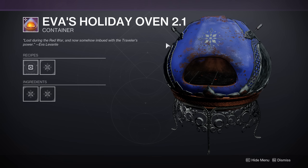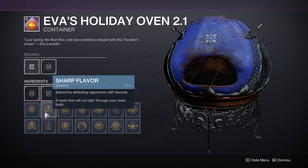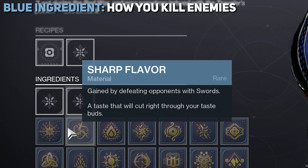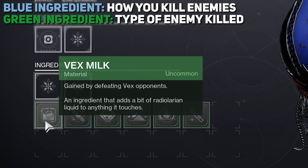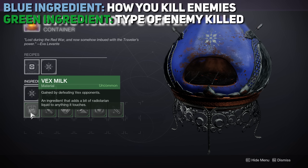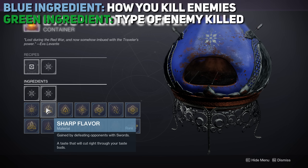Back in the day you used to actually have to track down recipes, but in the oven itself you can see the recipes for each cookie, as well as the ingredients and how to get each of them — such a great change. The blues are the ingredients you get for how you kill enemies, things like multi-kills and precision kills. The greens are the ingredients you get for the type of enemy that you kill. All of this is labeled inside the oven, without having to go to the internet or anywhere else.